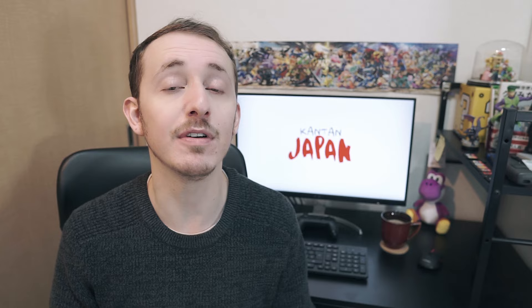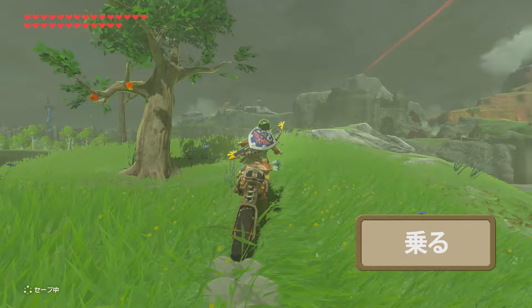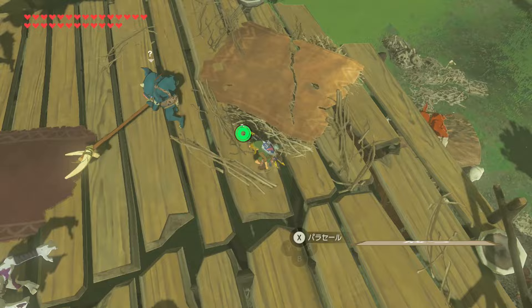In games that utilise many items, you'll no doubt need to equip them, or perhaps there are vehicles or weapons you can also utilise. For those situations, we have the following words: To equip or select — erabu. To ride — noru. This can be used for vehicles that are both living or inanimate. To get off — oriru. To aim — nerau. To shoot — hanatsu. To attack — kougeki, or kougeki suru.